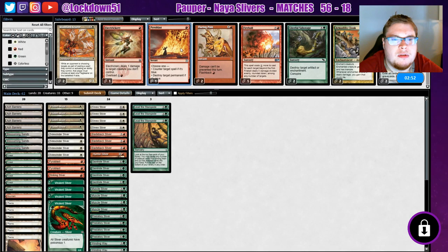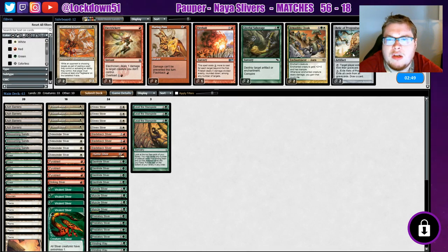Pyroblast — let's do it. Opponent is playing some red, but we can hit those Delvers at least. Standard Bear seems alright. We'll run it like that. They'll probably bring in some counter spells.